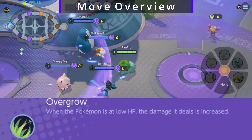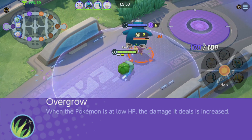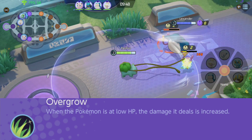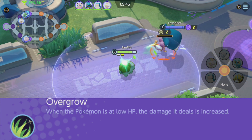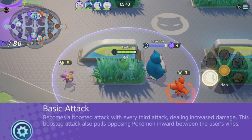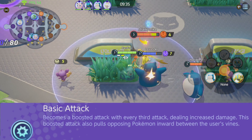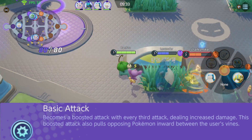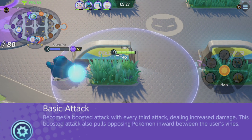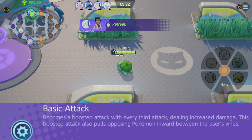Starting off with Venusaur's ability Overgrow: when the Pokemon is at low HP, the damage it deals is increased. When Overgrow is activated, a small leaf will appear above your head to signal it's active. Venusaur's basic attack becomes a boosted attack with every third attack dealing increased damage, and this boosted attack also pulls opposing Pokemon inward between the user's vines. This deals special attack damage, which is great for Bulbasaur as a special attacker, and the pull from Vine Whip is fantastic especially in early game laning.